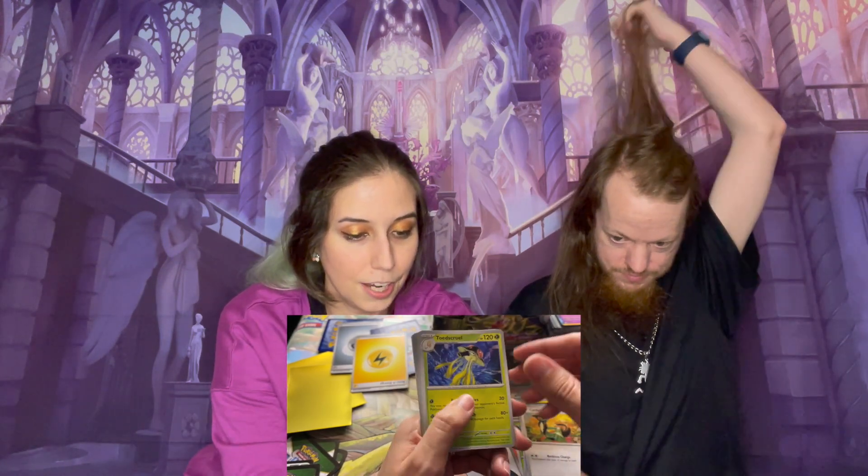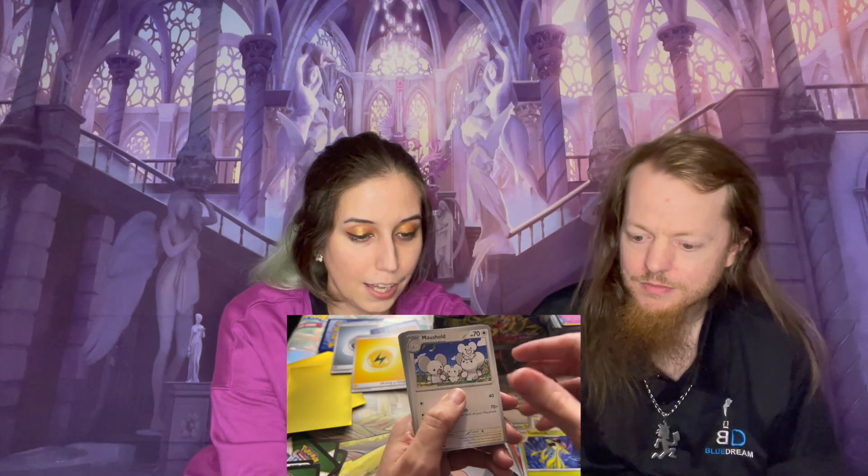Clefairy — I love Clefairy, you leave Clefairy alone! Psychic. Water. It was electric. So we got a Switch, a Fuecoco, a Tropius, a Pokeball, a Cyclizar, Toad's Gruel, a Murkrow, a Reverse Holo Graveyard, a Reverse Holo Pinarb, and a Holo Slowbro. Nice!